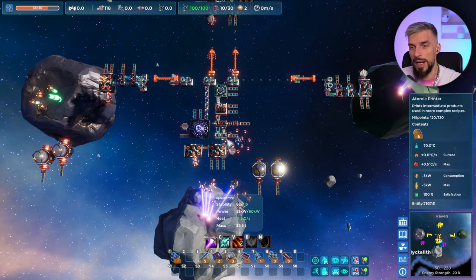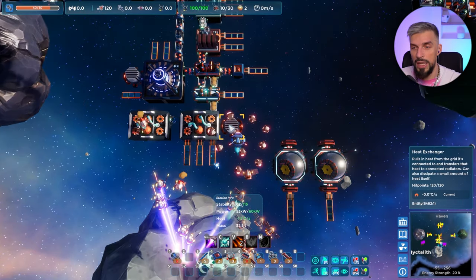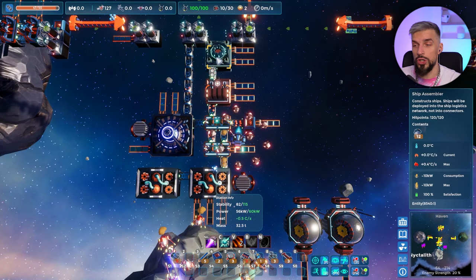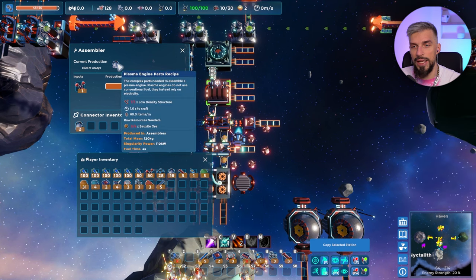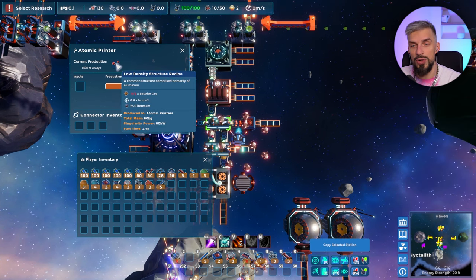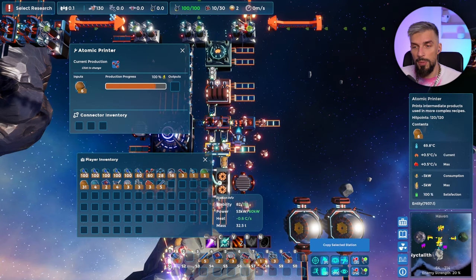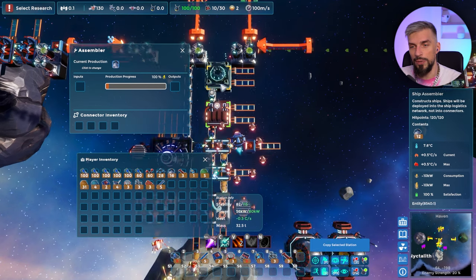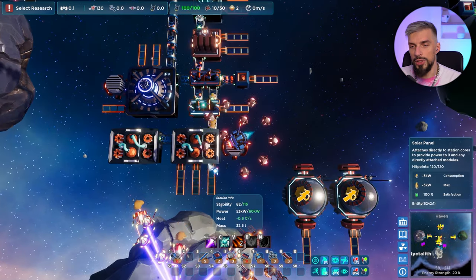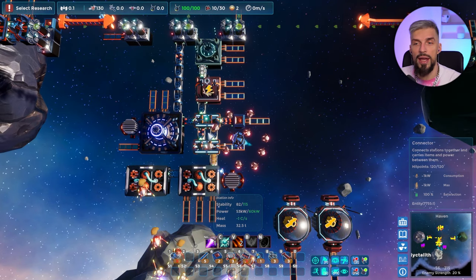I have a small base setup here and I'll guide you through every process. When you go through the tutorial it gives you hints, but let's talk about producing mining drones. For drones we need engines — plasma engine parts — and they're produced at 60 items per minute. They consume low density structure from atomic printers, which are produced at 75 items per minute. That means you'll probably need two of those to fully saturate one assembler for the miner drone recipe.